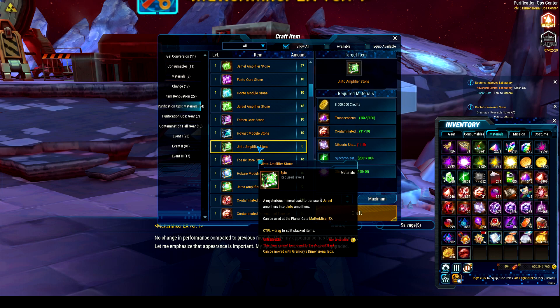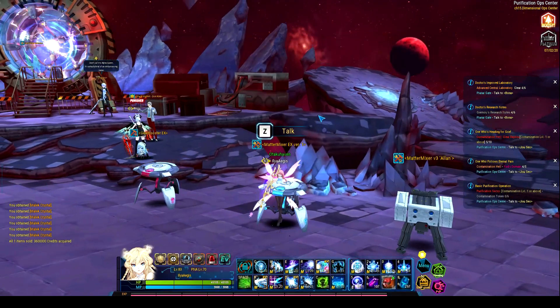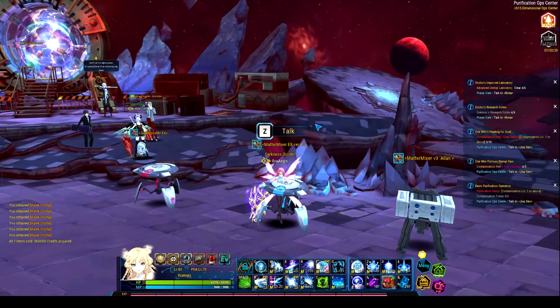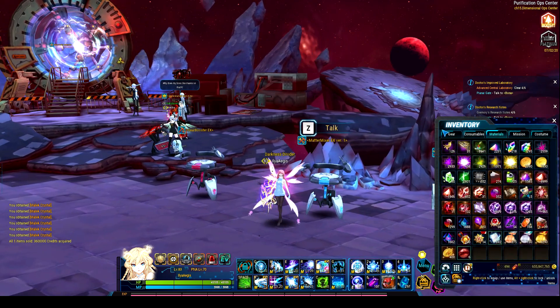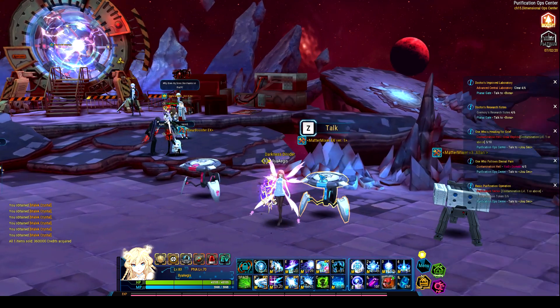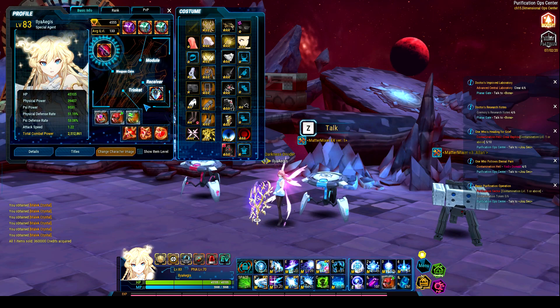When you go into the higher tier ones, you'll see that you need Nitocris Charts, and you can get these by doing the Hell Overflow Reverse version. But I'll show you how to do that in just a bit. So that's the only new things there. And of course you will also drop new Amps — I don't have any in my inventory anymore, but they kind of look like this.